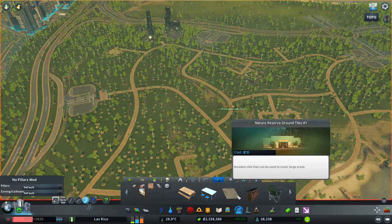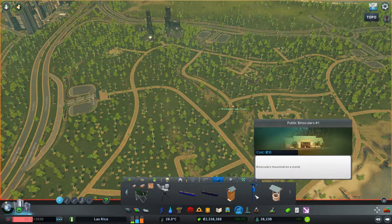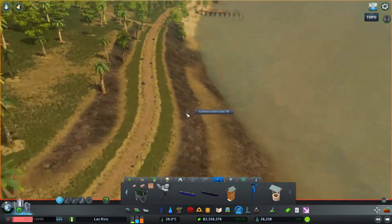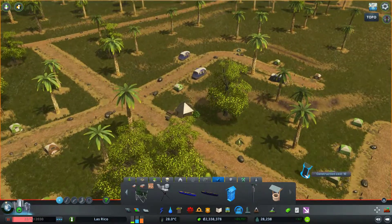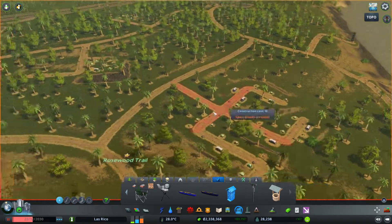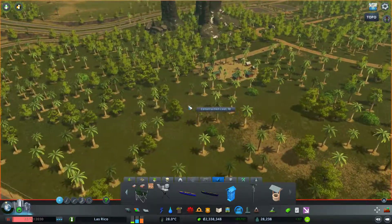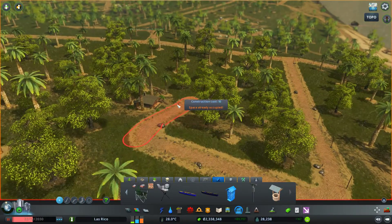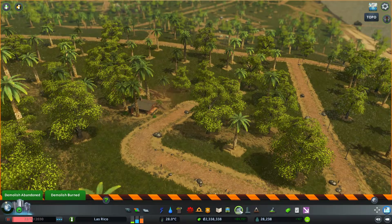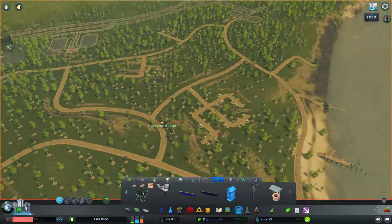Now there's just some signs and nature reserve ground tiles and all kinds of other bits and pieces — a bit of a well, and a public binocular. Something like that — that's pretty cool. I'm not going to do too much of this. A bit of a toilet over here. Something like that, something like that, something over here — I think that has all the amenities. Get rid of that, have it over there. Good stuff. Actually let's squeeze in one or two more. That's pretty good. So that's our nature reserve.